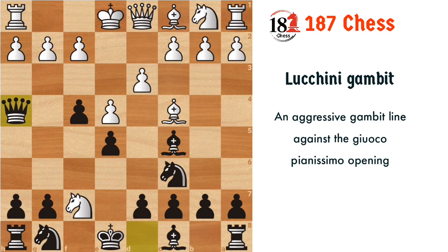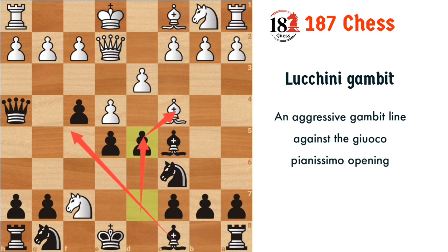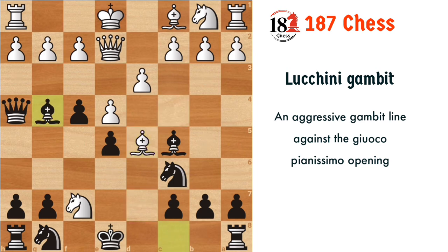Let's start with queen e2. Now what we are going to do is play d5 — this move occurs commonly in this opening. It attacks the bishop and opens up our bishop, so it's a very common move. If white captures the pawn with the bishop, then our bishop will come to g4. White can try three main moves here, one of which is queen f1.